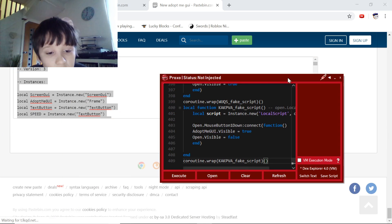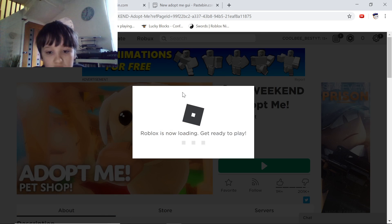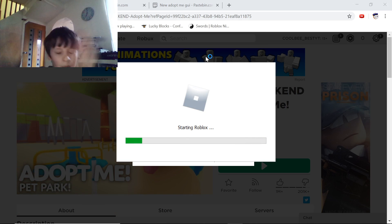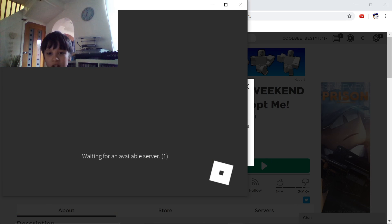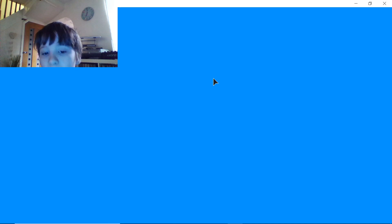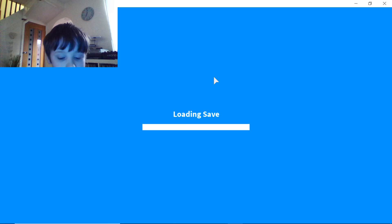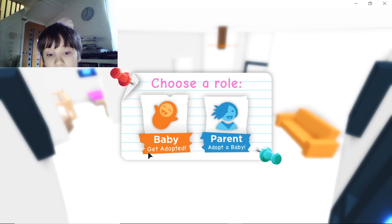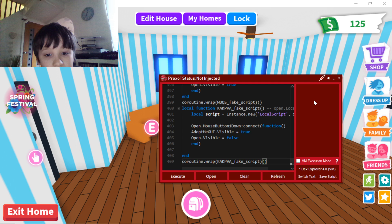It's 409 lines — wonder what it does. Maybe it's just different things. I've seen the most overpowered one but I can't find it anymore — it's a game passes script for Adopt Me. It gives you every single game pass in the game.